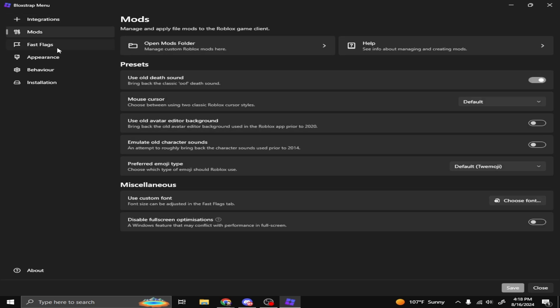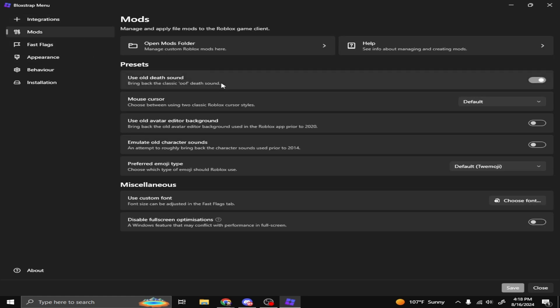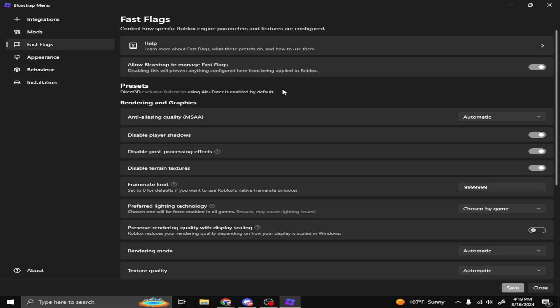Once it's installed, you'll see Integrations, Mods, and Fast Flags. Integrations aren't really important, but Mods and stuff are basically for appearance — old avatar editor background, full character sound, all that. What we're going to be focusing on is the Fast Flags section.